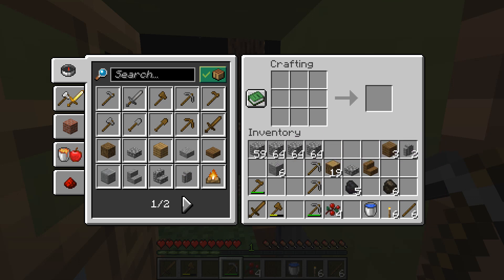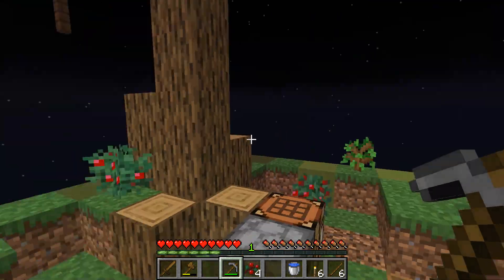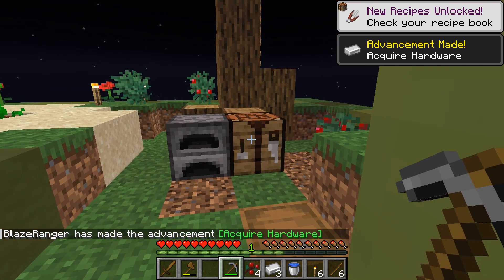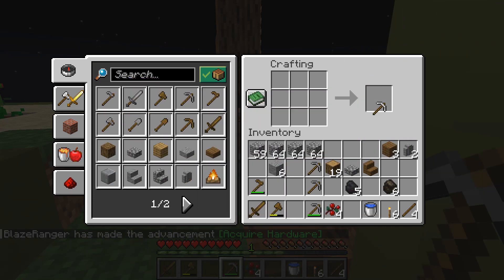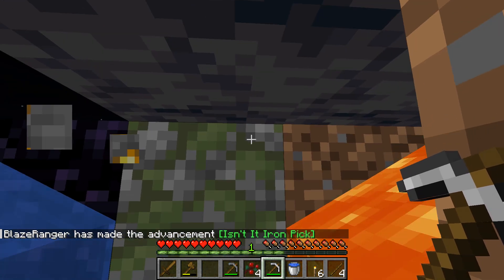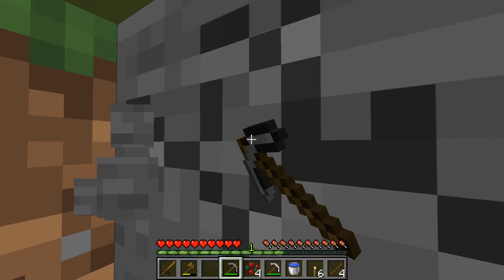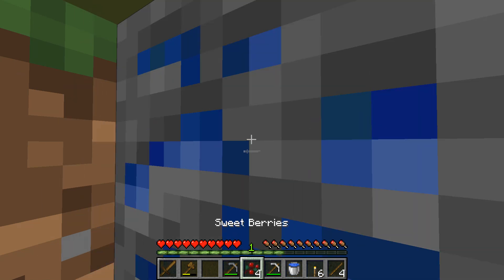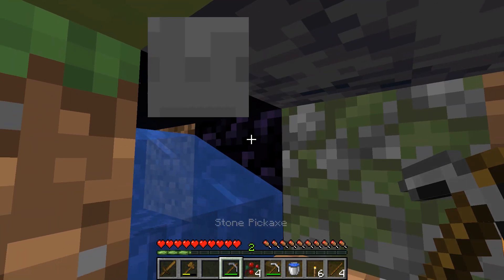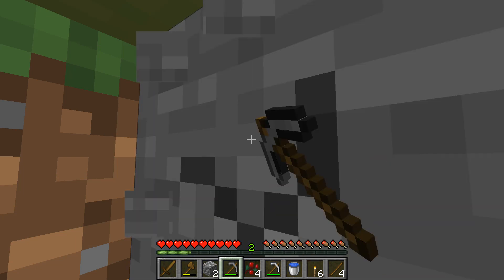Remember I said I was going to get two stacks of cobble? I didn't lie — I got two stacks and then some. Our trees are growing far away from the cobble generator over here, which we're going to move very shortly. But now that I've got iron, we need an iron pickaxe for when we come across good stuff — diamonds and gold. I've probably lost more iron than I've caught, but I'm pretty sure we got lapis before.